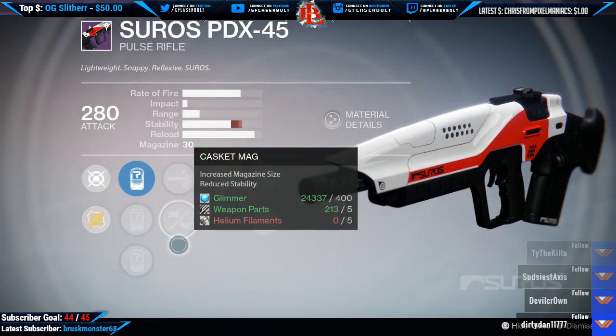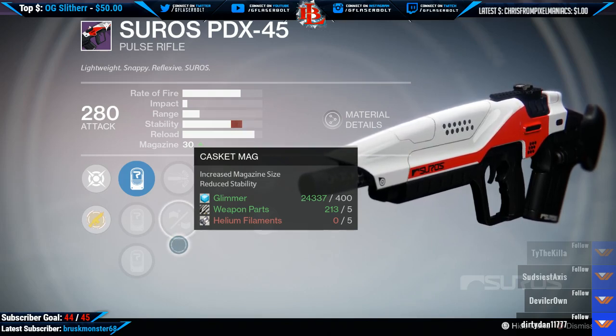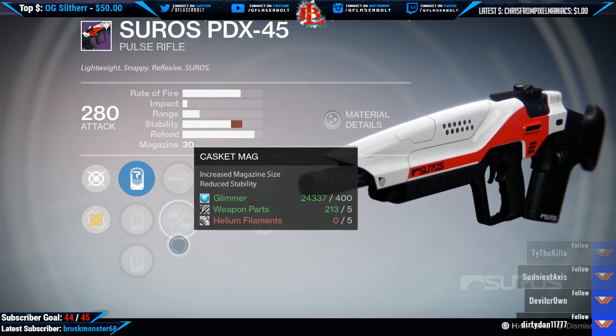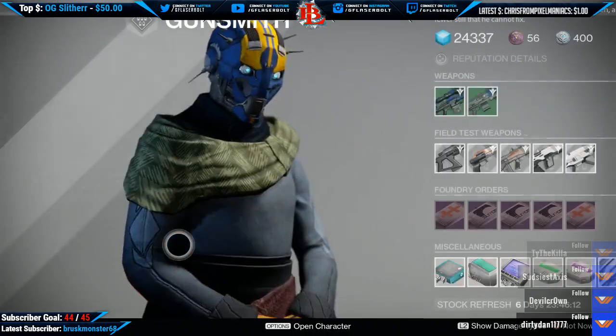The second package has Fitted Stock, Oil Frame, Rangefinder, Snapshot, and Hand Laid Stock. And the third package comes with Hammer Forge, Casket Mag, Unflinching, Single Point Sling, and Rifle Barrel. That's what you have for the PDX 45.